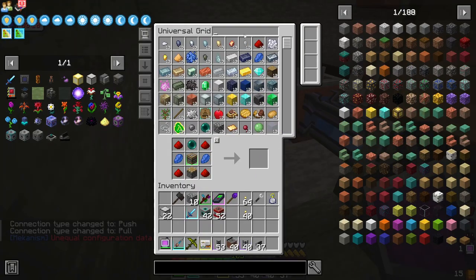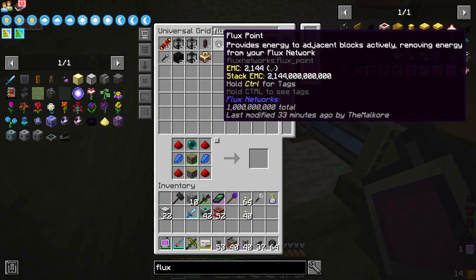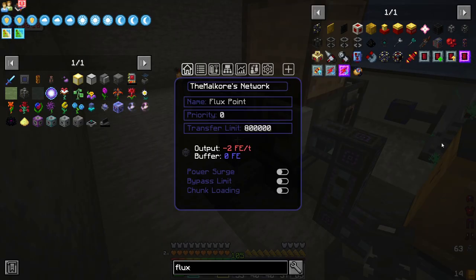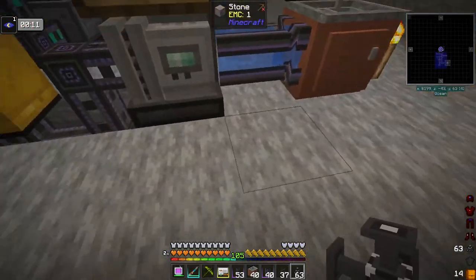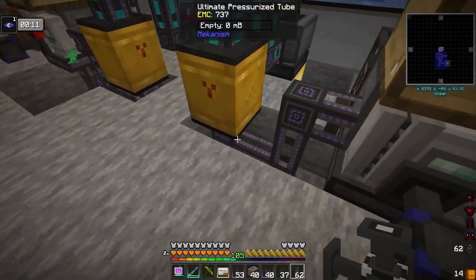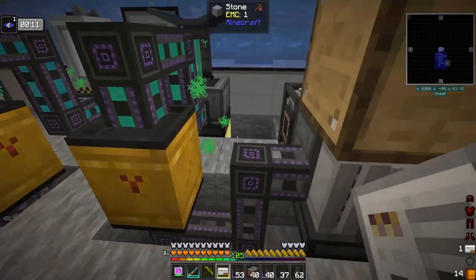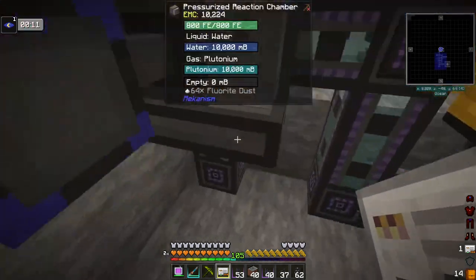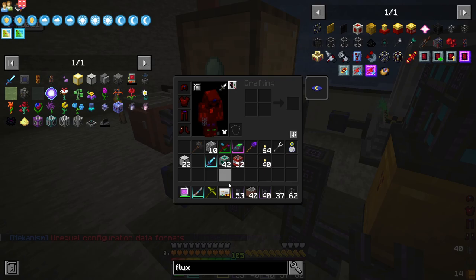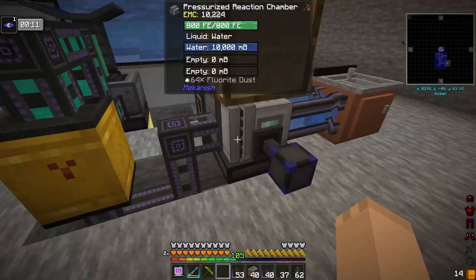We'll give us flux points — one here, set to that; flux points set to that. We can set this up — it needs 291, so we're almost done with the polonium for right now, but we've got our first four of those done. We just gotta wait for these to get done.